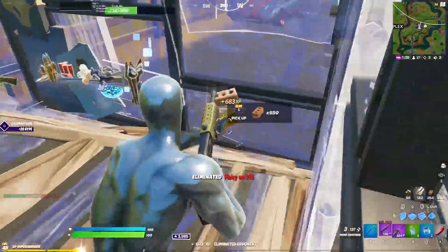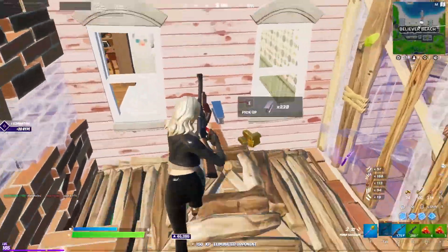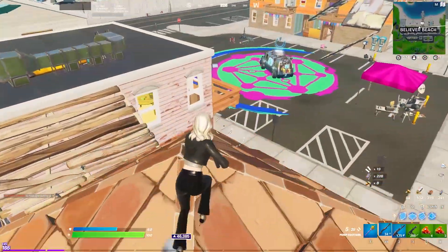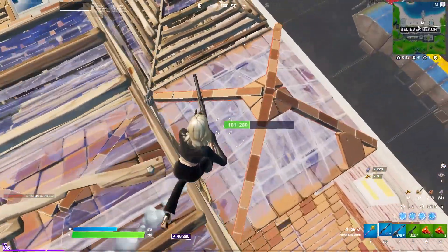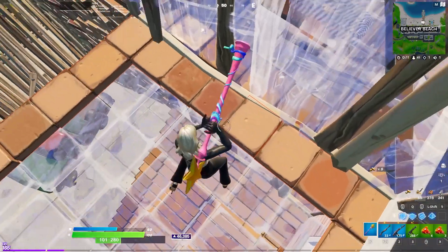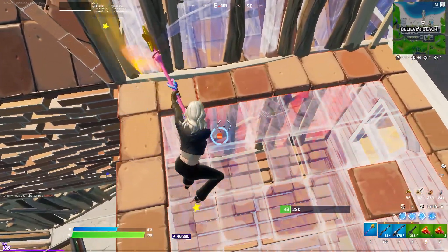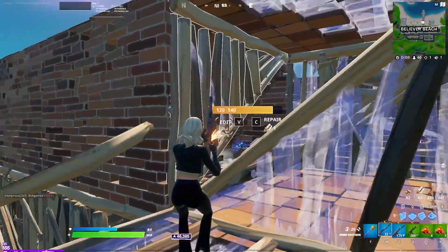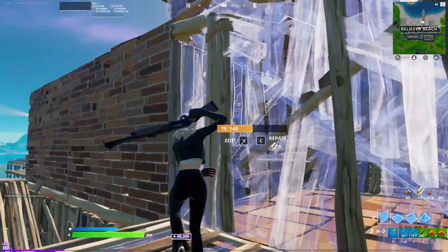Here's an example where I know someone's in the box below me. He hasn't claimed the wall yet, so I look steeply down at a really, really sharp angle so that I can get the wall and then go for piece control. Notice how he's breaking it though. What I did was play it calm and then try and hold the wall as I'm falling so that way he can't claim it back. I didn't get a shot on him, but in situations like this, this is exactly the IQ that you're going to need to get the hit on him first.